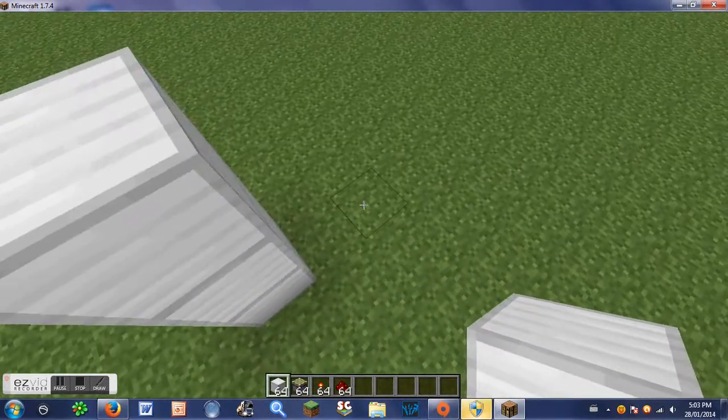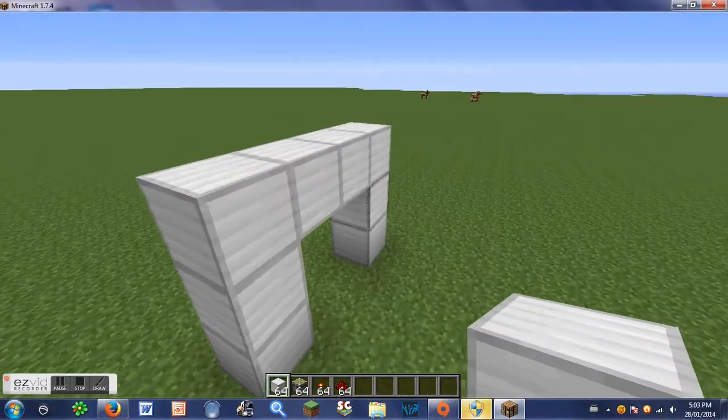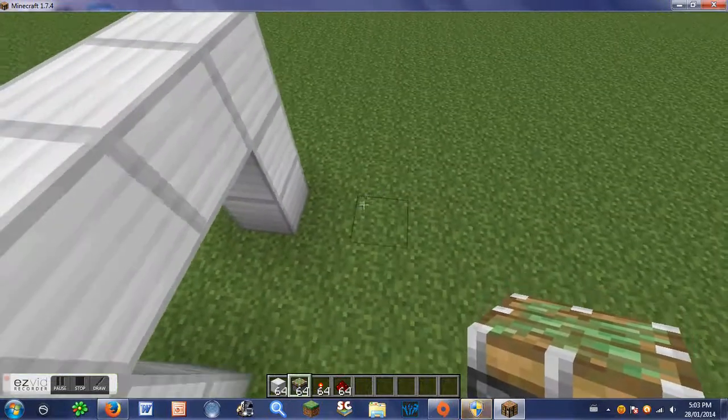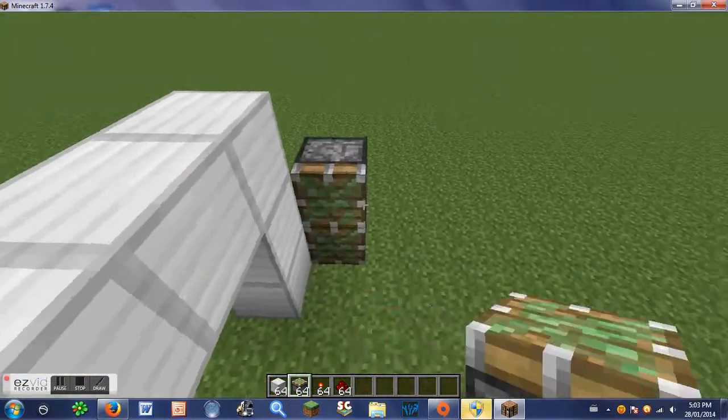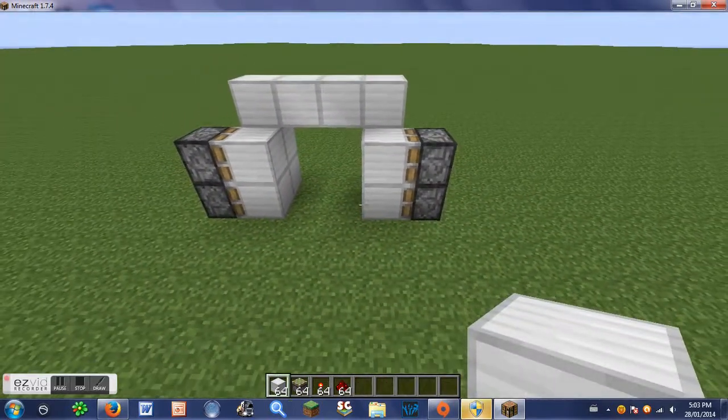You're going to build an arch. It doesn't matter if it's one block wide or two blocks wide — it works either way. You're going to put the pistons facing inside on both sides, then fill that in with iron.